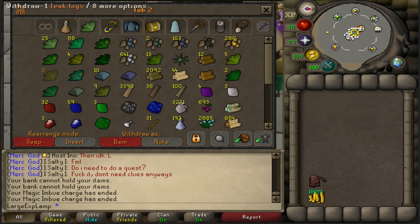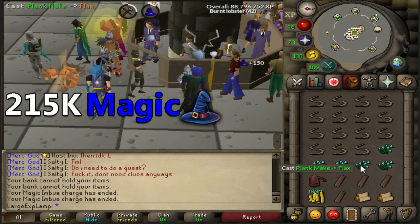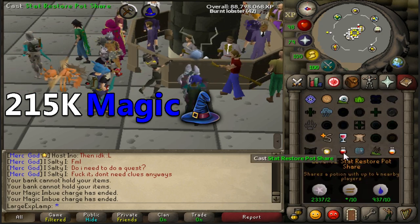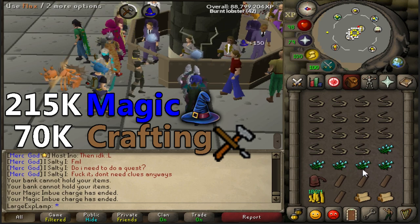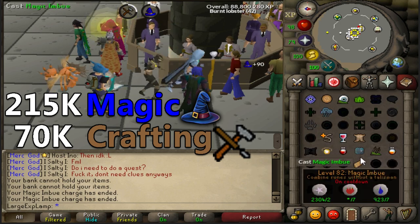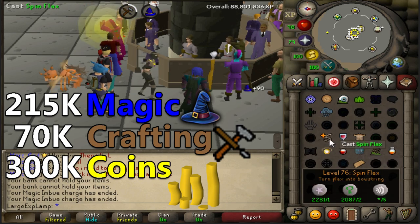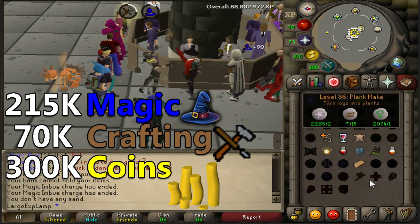After some testing, here are the XP rates per hour. For magic XP, I was able to get 215k per hour — absolutely insane compared to just spinning flax, which gives 85k. For crafting XP, this method gives 70k per hour, whereas spin flax alone gives closer to 85k, so there's a trade-off of about 15k crafting XP. As for cash per hour, I was averaging around 230 inventories per hour, which works out to about 300k GP per hour. Pretty good considering you're getting that much XP in both magic and crafting while profiting.